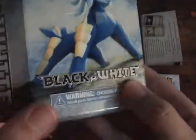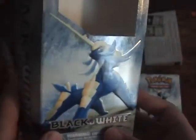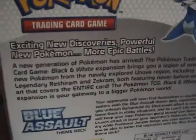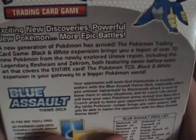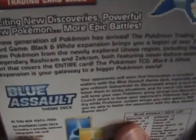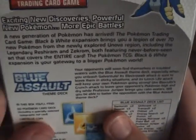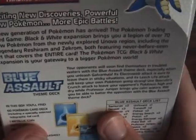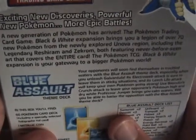Warning: Choking Hazard, not for ages under three — it's also not for ages under eight. On the back it says: 'Exciting new discoveries. Powerful new Pokemon. More epic battles. A new generation of Pokemon has arrived.' The Pokemon TCG Black and White Expansion brings you a legion of over 70 new Pokemon from the newly explored Unova region, including legendary Reshiram and Zekrom, both featuring never-before-seen art that covers the entire card.